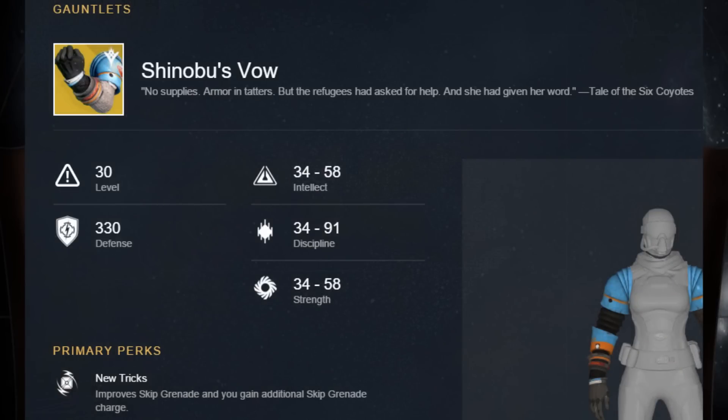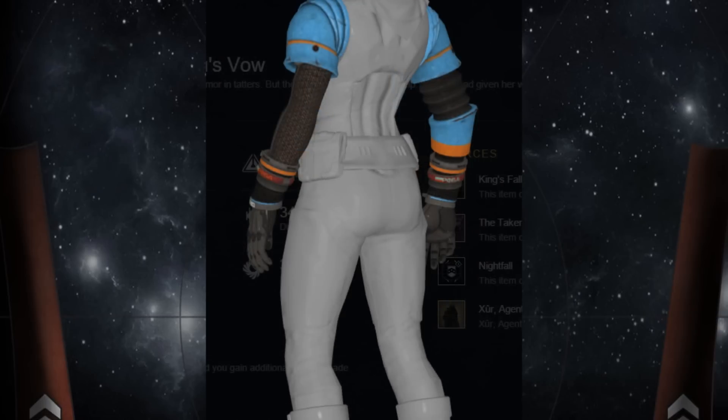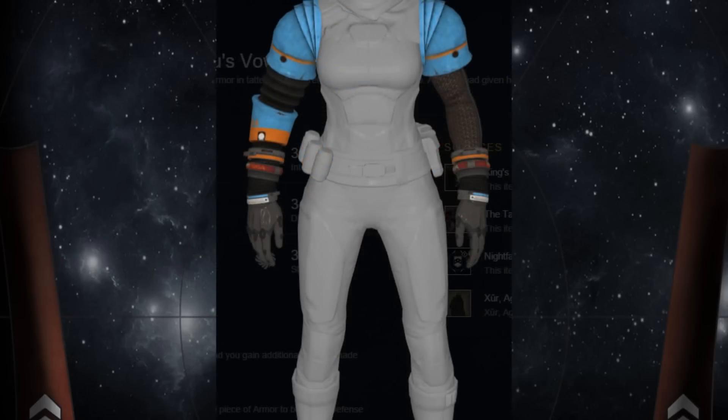Up next I have a pair of exotic gauntlets for the Hunter called Shinobu's Vow. The special perk improves skip grenade usage and also grants you an additional skip grenade charge. For all the skip grenade users out there, these gauntlets will obviously be perfect. They don't seem too bad in PvE, but they seem more prone to shine in the PvP world — skip grenades can definitely be deadly.